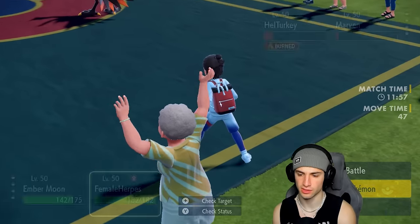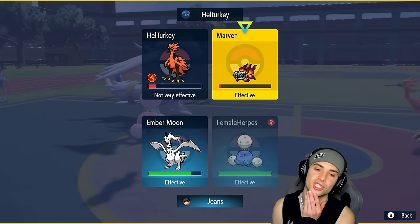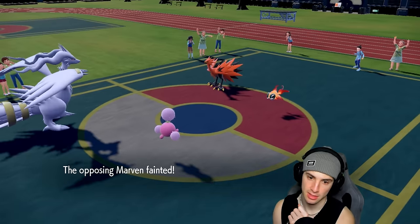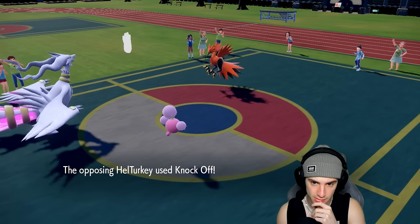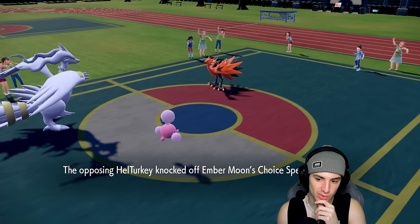I'm going to go Dragon Pulse and then go into Pollen Puff because I need to outspeed Jumpluff. At 178 speed it should be fast on the field without a Choice item, so I should go Pollen Puff to KO the Chi-Yu, then Dragon Pulse into the other side. I'm outspeeding that Pokémon now. Can Reshiram outspeed the bird? I really don't want to take more damage, but they knock off my Choice Specs — kind of annoying.